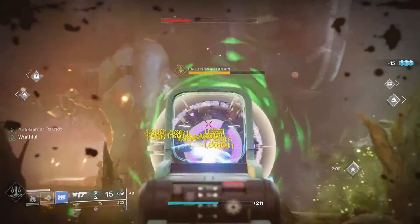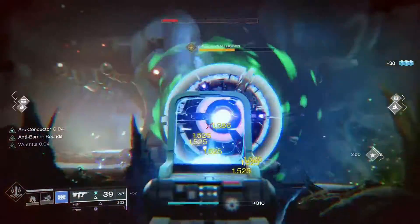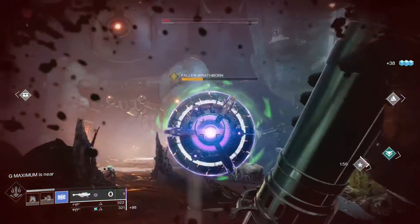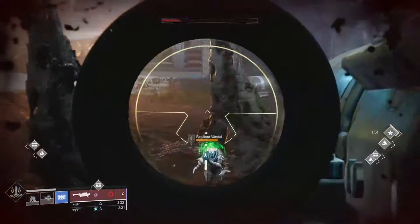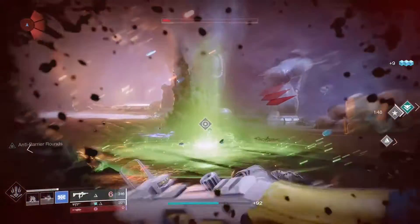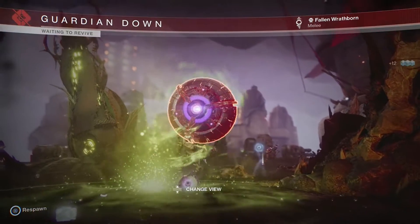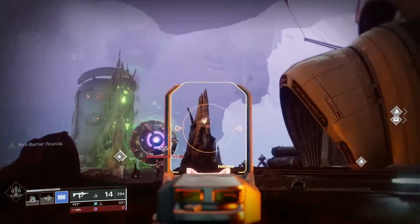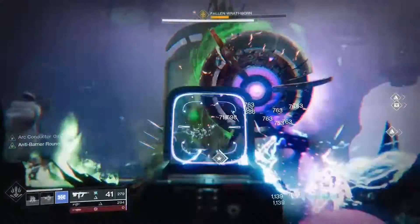What we're looking for when we do these Wrathborn Hunts — there are little duders that have green auras around them, like the Servitor does here. They give us what's known as the Wrathful Buff. The Wrathful Buff allows you to do crit damage on the Wrathborn bosses and mini-bosses. This dude is just a mini-boss. We have to first get the Servitor, and then we can go after the actual boss.